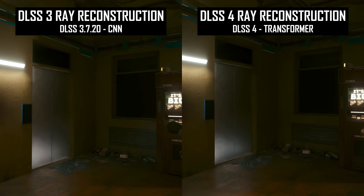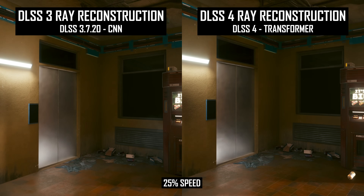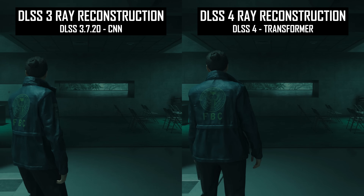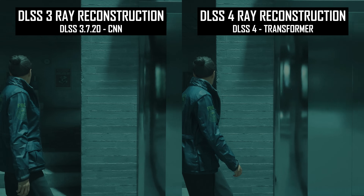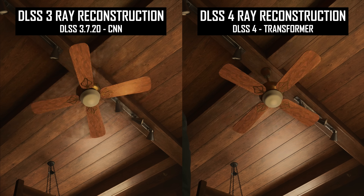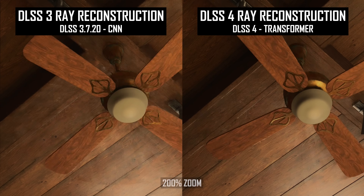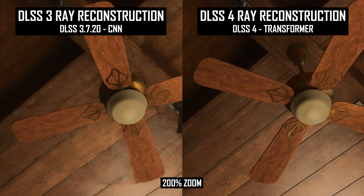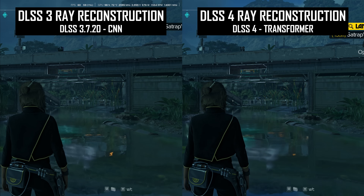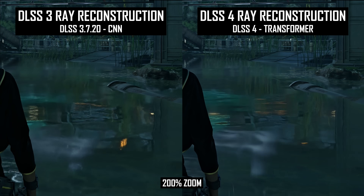Changes in exposure are much less likely to lead to brief boiling as well, indicating the new transformer model is better suited to lighting adjustments. At times, this stability increase compounds with better quality denoising to create higher resolution reflections. In this Alan Wake 2 example, there's boiling in the metal reflections with DLSS 3, but switching to DLSS 4 reduces boiling, increasing the apparent resolution of the reflection because edges are more defined and consistent in motion. There's also the classic fan example NVIDIA used to demonstrate DLSS 4 — as the fan spins and reveals the roof behind each blade, DLSS 4 is much more stable, with reductions to both boiling and ghosting due to denoising. Rippling water surfaces also benefit, with the new version doing a better job of smoothing these details without introducing further issues.